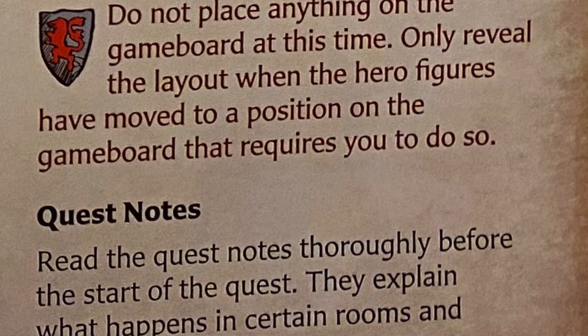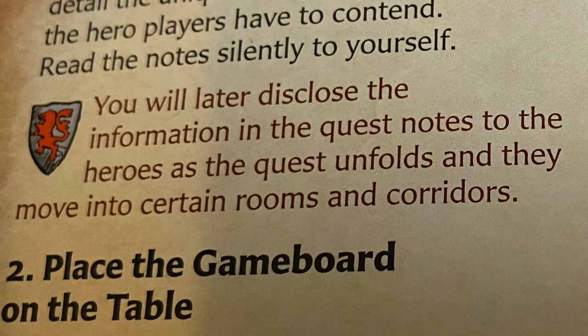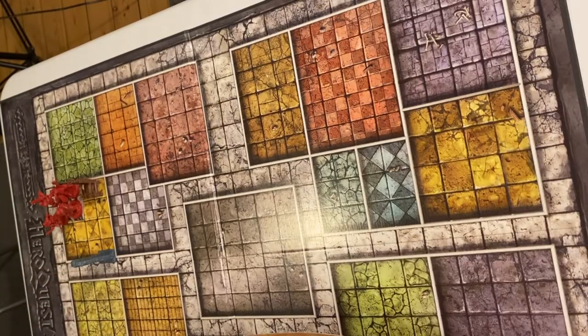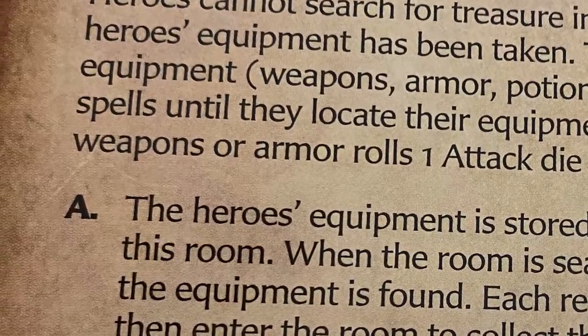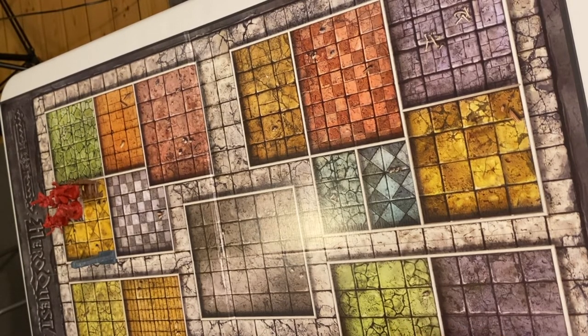Now, the quest notes: read the quest notes thoroughly before you start the quest. They explain what happens in certain rooms. It will specify what will happen in each room. There will be a letter on the map — like an 'A' — and in the quest notes it will correspond to an event in that room. That's all noted in the quest book. I'm just making an example; it doesn't actually say that specifically, but it could be something like that.